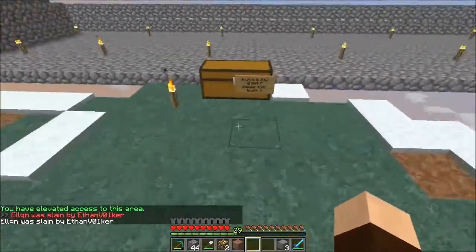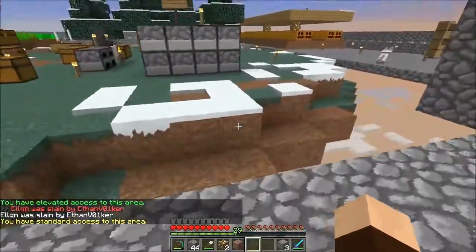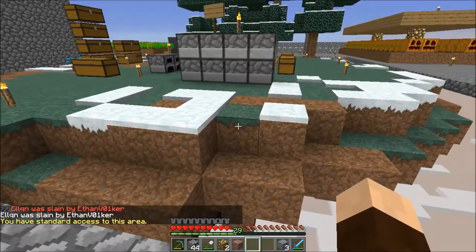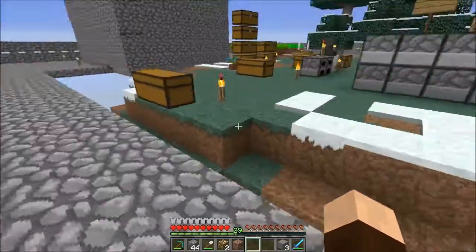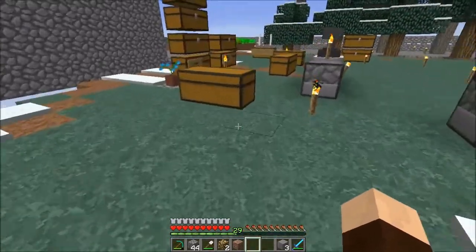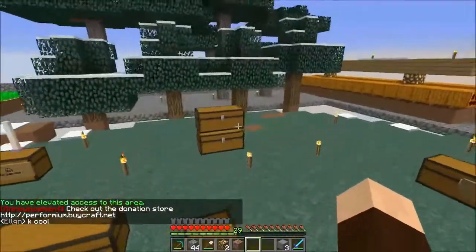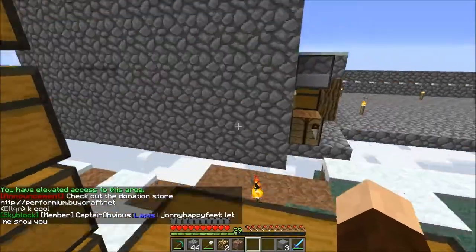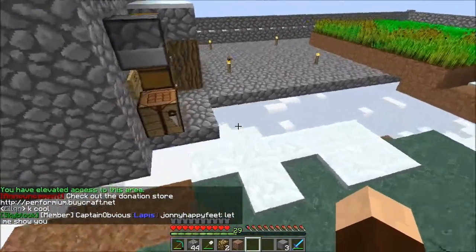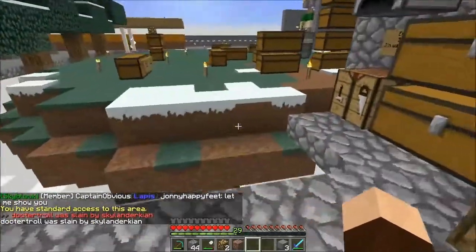Seeing all this grass being used to build just makes my brain go — but it's grass! And then the other part of my brain goes, oh yeah, this isn't really skyblock. This is factions. So it's kind of a mixed emotion. I actually think it's really funny. This is really neat, I'm happy with this.